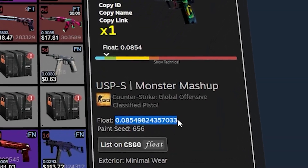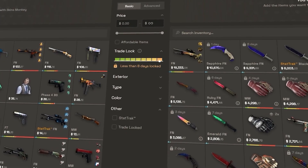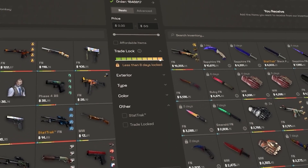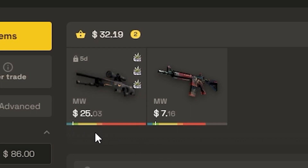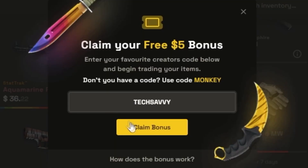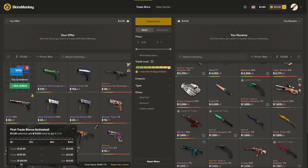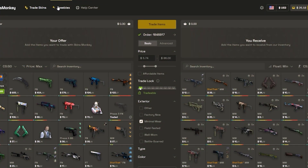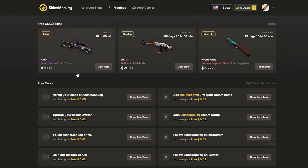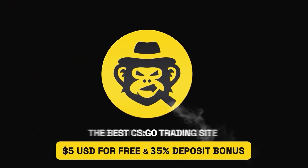Are you looking for cheap low float skins for trade-ups? Check out today's sponsor, Skins Monkey. It's the most convenient trading bot site where you don't have to overpay for low floats. I found this 0.08 Op Elite Build and this 0.09 M4 Tooth Fairy, and the tradable M4 was delivered to my inventory instantly. If you apply code TechSavvy, you get a 5% deposit bonus and also a $5 trading bonus when you start trading. Don't worry if you don't have any skins — just head over to Freebies and you'll find 3 giveaways, all the way up to a Gut Knife Gamma Doppler. Use my link in the description to start finding deals on low float skins today.